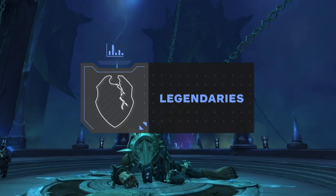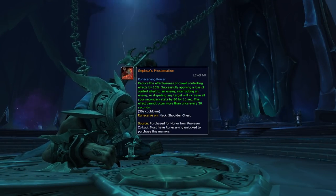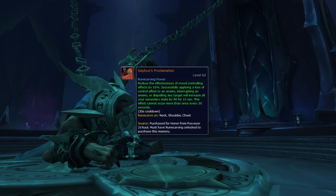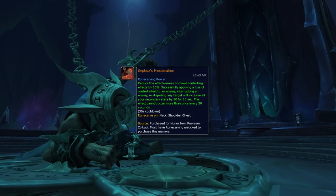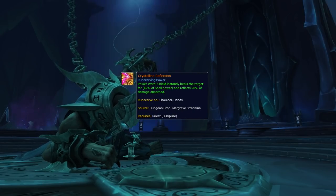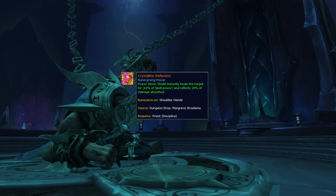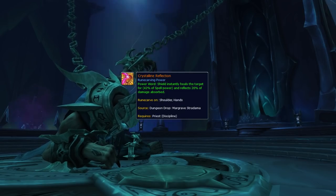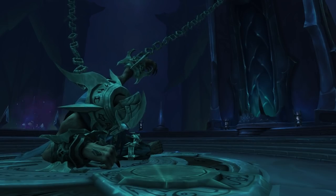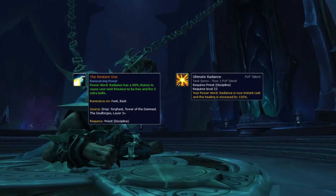Although some new legendaries were added in the patch, your best choices are largely the same. Cephus is still a solid pick regardless of matchup — not only because you will sit less CC, but also because you get a huge boost to your secondary stats, increasing both your damage output and Atonement healing. Crystalline Reflection, sometimes called Reflective Shield, is an alternative option that works exceptionally well in 2v2 for maximizing your damage output, and its reflected damage interacts with Atonement giving you a slight boost to healing. Finally, in matchups where you are playing Ultimate Radiance, you might want to consider using the Penitent One, which can empower your Penance after a Radiance, giving you the option to do some quick burst damage or healing.